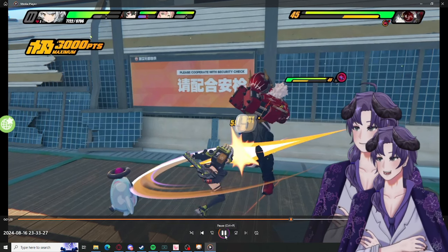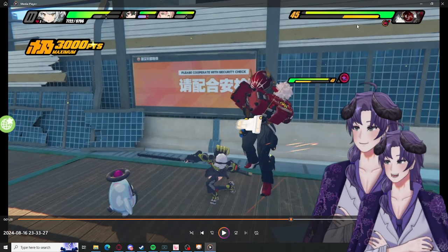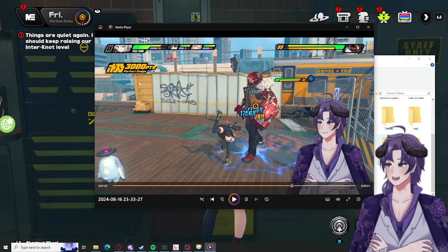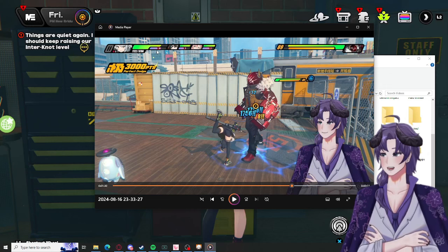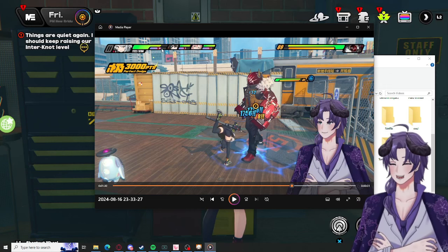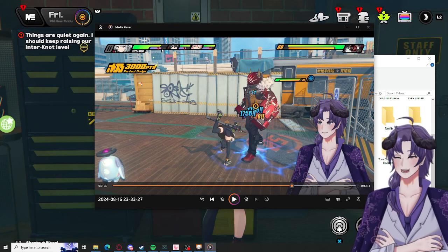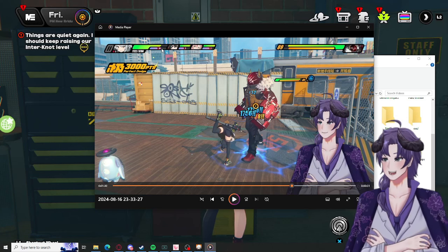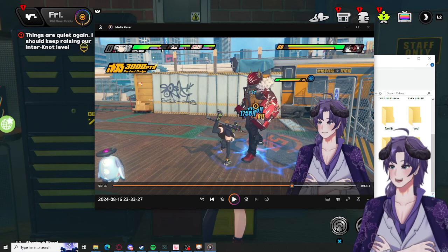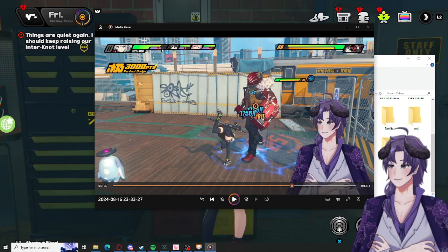To put the enemy in a stun state, it requires a heavy attack. However, you can swap after that heavy attack — boom, 89% stun meter. Our special attack typically does around 20 stun, maybe around 30 — I'm not entirely sure, it depends on how much stun resistance the enemy has. Every enemy stuns at a different rate.